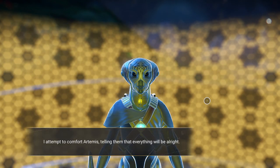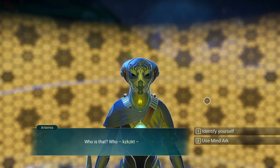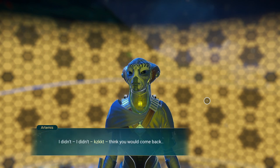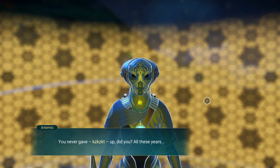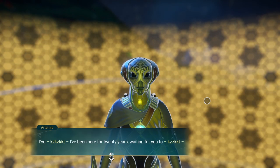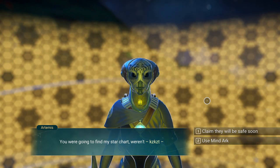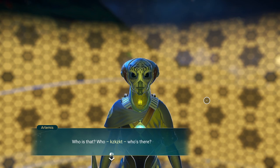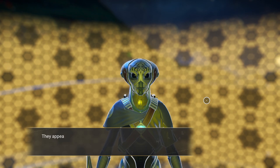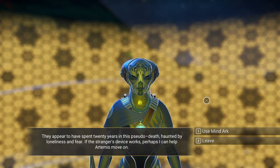We're going to comfort them. I attempt to comfort Artemis, telling them that everything will be alright. They turn to me with a wild look of panic, clearly not expecting my voice. Who is that? Identify yourself. I tell Artemis I'm their friend, that I couldn't find them within the portal, but I've found a way to restore them. I didn't think you would come back — you never gave up, did you? All those years. I've been here for twenty years, waiting for you to find my star chart. They appear to have spent twenty years in this pseudo-death, haunted by loneliness and fear. If the stranger's device works, perhaps I can help Artemis move on.